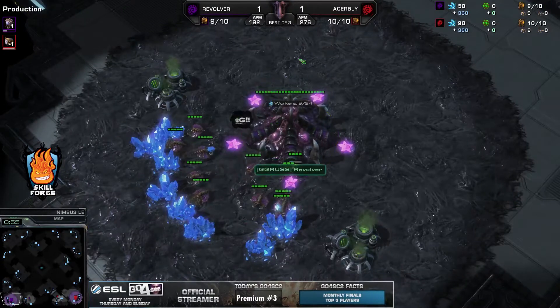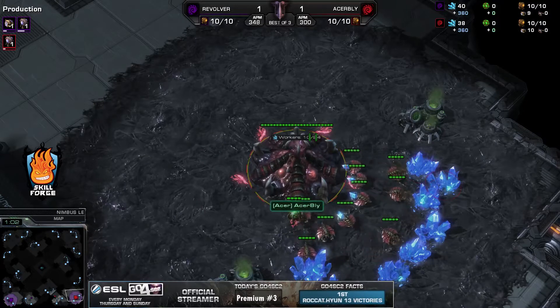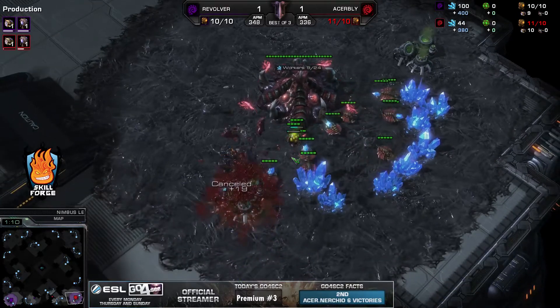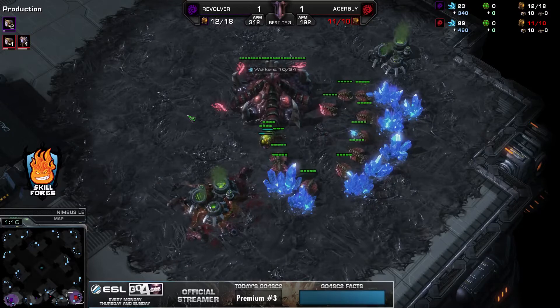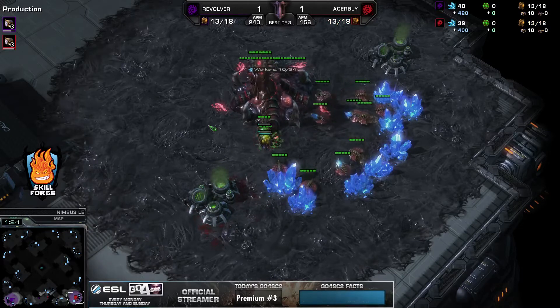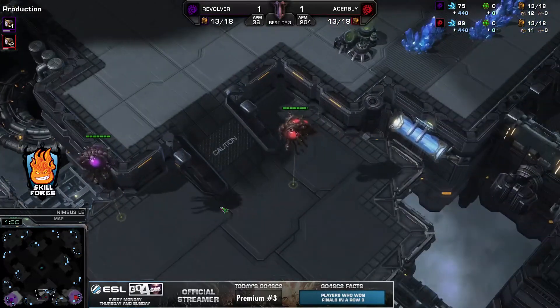Is Bly going to go for it once again? No, he is deciding on the overlord. He really likes to get that extractor trick going. He has gotten an extra drone out a little bit faster, but with the extractor trick he is also going to get that drone a little bit faster — with some lost mining time, and it will cost a few minerals to cancel it. So in the end it doesn't matter a whole lot; just a nice dump for your APM.